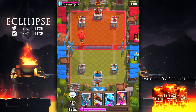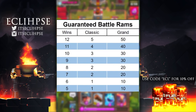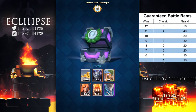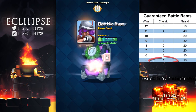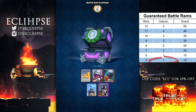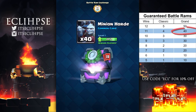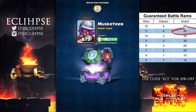The last thing I have to show you is about the wins and how everything works, again from Orange Juice's footage. Looking at this chart: if you get 12 wins in the Classic Challenge you get five Battle Rams, but if you're in the Grand Challenge and get 12 wins you're getting 50 of them, which is absolutely incredible. At the lower end, if you get five wins in the Classic Challenge you get one Battle Ram, and five wins in the Grand Challenge gets you ten. Once the card is unlocked it can appear in your shop, you can get it from chests, and it acts like any other normal card.